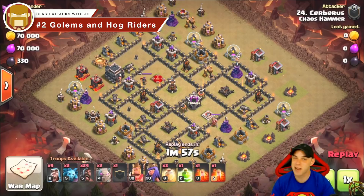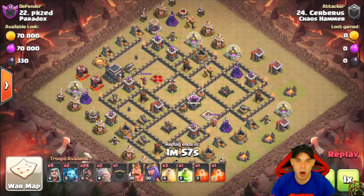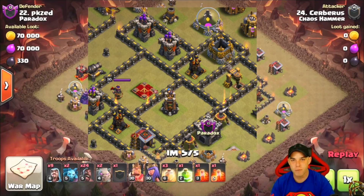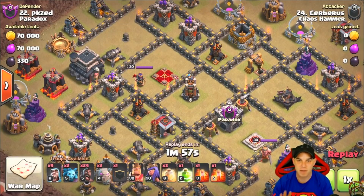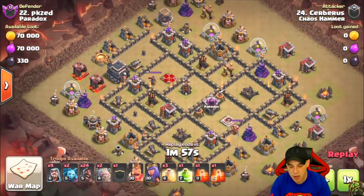Number two is a hog rider attack of some form — golem hog riders, maybe bowlers in your clan castle, maybe max hog riders in your clan castle. The same rules apply every single time for ground attacking: take out the enemy clan castle and the enemy queen. If you get these two things done with a hog rider attack and you are patient with your hog drops, paying attention to where you drop your heal spells, you will be successful.